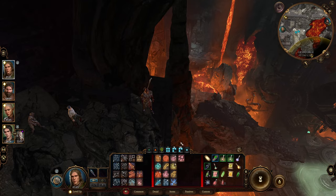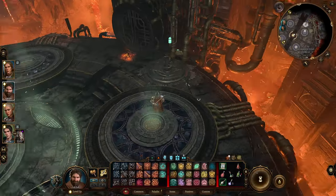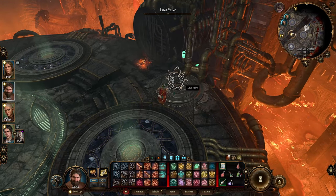Before turning the lava valve, you're going to want to position your Druid and your Wizard or Sorcerer up here on this cliff, and your bait — the guy that turns the valve — down here by himself. Then you're going to turn the valve to start the fight.